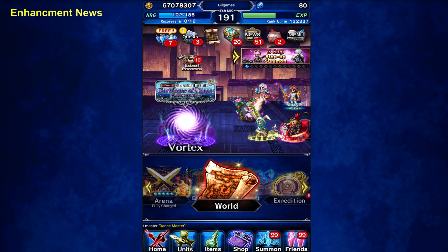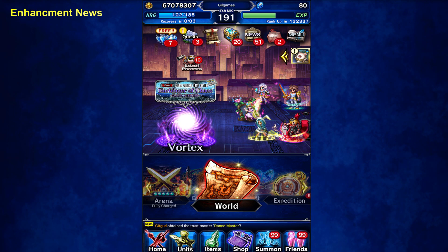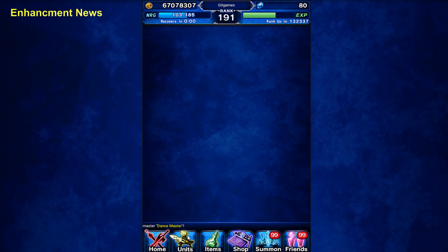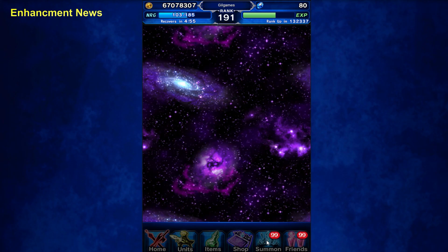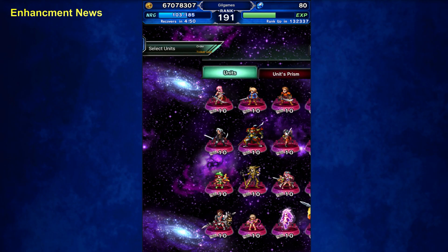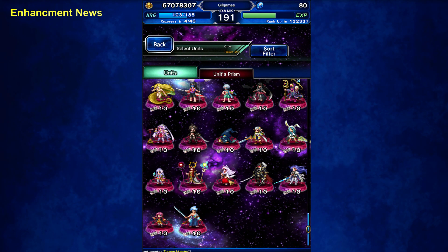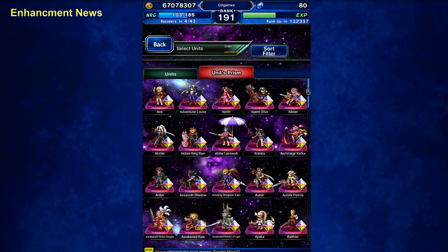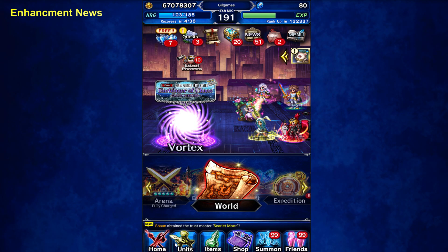Hi guys, Jerry Burke with another FFBE video. They released some numbers showing what upgrades Sylvie, Elephim, and Esther got. The good thing about these three is, even if you don't have them, you could just unit choice them and then unit choice their prism. It only costs 18. But do you need them? Let's take a look.